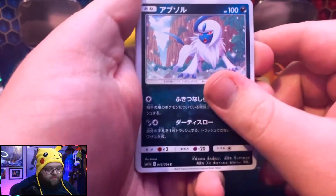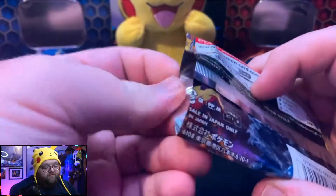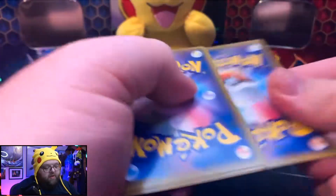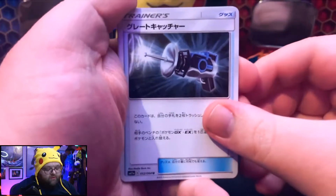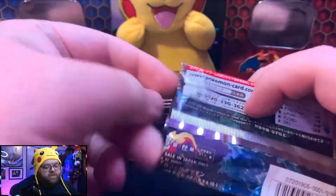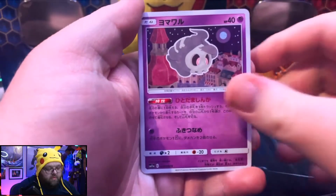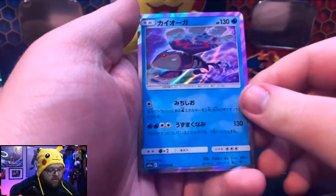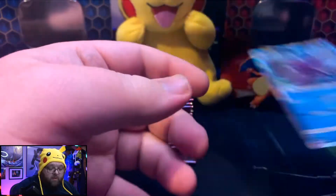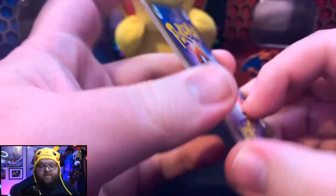Alright, let's continue, see what we can get. Another Ponyta. Another uncommon. Now, this is why they do the five-pack boosters. It's kind of weird — I'm surprised that they don't guarantee you a rare. I wonder how much these boosters cost in Japan. Ooh, Tepig. That's cool, another uncommon. I know I got this box pretty cheap, and it makes sense because you're not guaranteed 30 rares out of 30 packs. But it is nice. When you get one — that's cool, it's a foil rare. I don't know what Pokemon that is. Please tell me in the comments below — if you guys know something I don't, I would love to know.